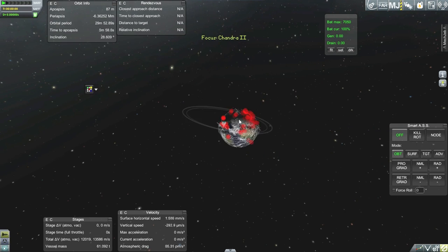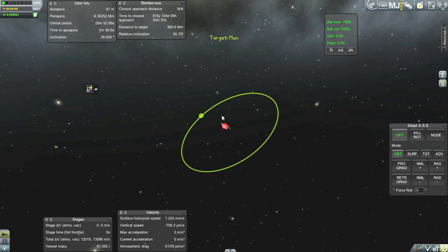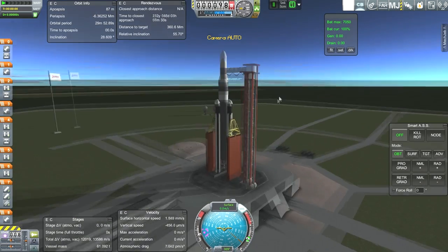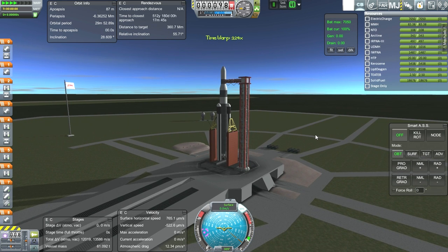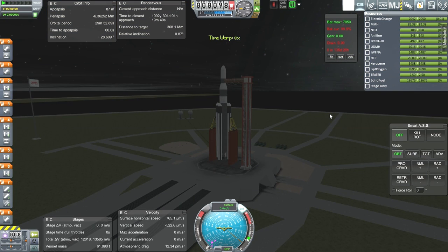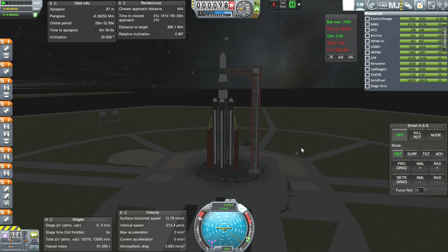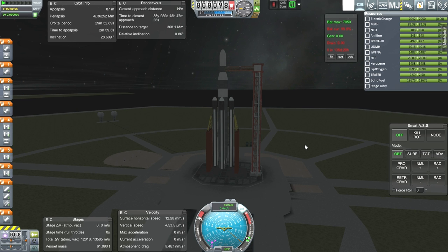Different situation now — we can target the moon. Given the relative inclination, we are in completely the wrong timing, so let us time warp. Hoping that all our resources remain stable because of the tower. That's close enough. Here we go. SAS is on, throttle is up. Rocket is fully fueled and loaded. It is in the dark but nothing we can do about that.